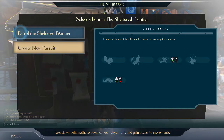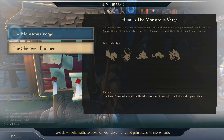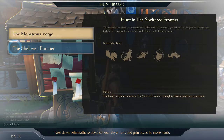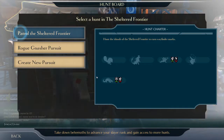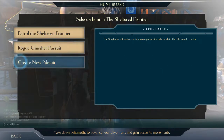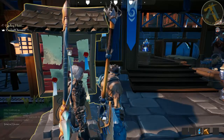I'm going to go ahead and cue myself up for this. You can see I have the ability to create a pursuit, and in this game pursuits are what let you target a monster. So what I do here is I create a pursuit, I choose the rogue Nasher, and now I'm able to go on a rogue Nasher pursuit because that is what I intended to go after.